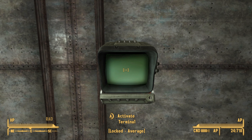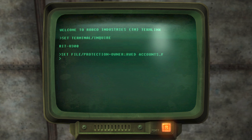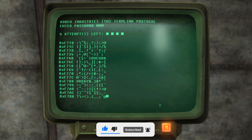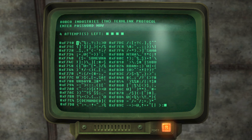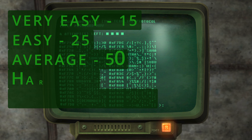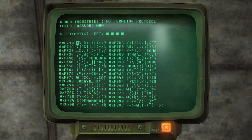When trying to hack a terminal you will notice that it has a level — in this case it is 'average'. Different terminals have different lock difficulties, and based on your Science skill that will determine which terminal you're able to hack. Terminals come in five different difficulty levels: very easy, easy, average, hard, and very hard. To hack very easy you need a Science skill of 15; easy is 25; average is 50; hard is 75; and very hard is 100.